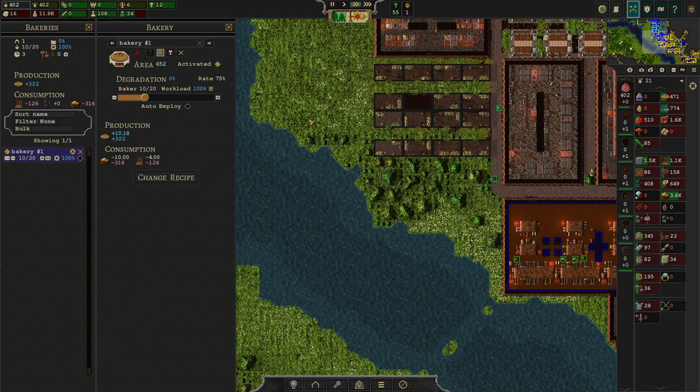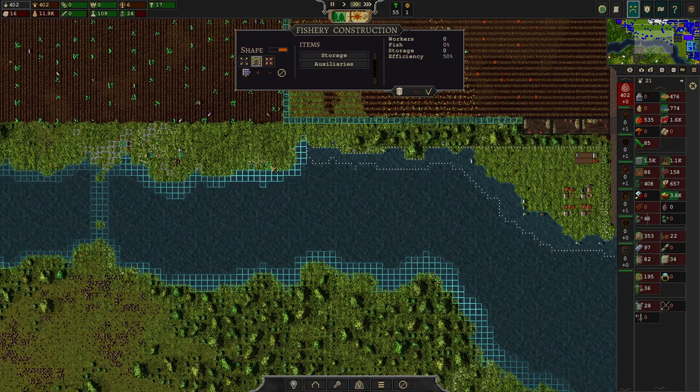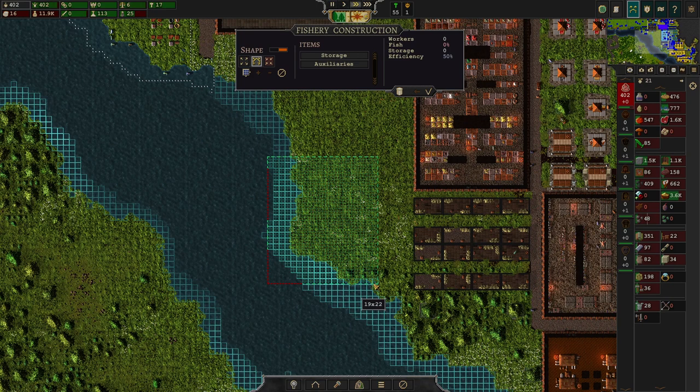The next thing I want to take care of is making sure we have enough food, because I'm absolutely positive we won't produce enough food right now. With all those people we've picked up, the food production won't last. We're going to employ 5 more bakers, and I feel like going for another fishery here.